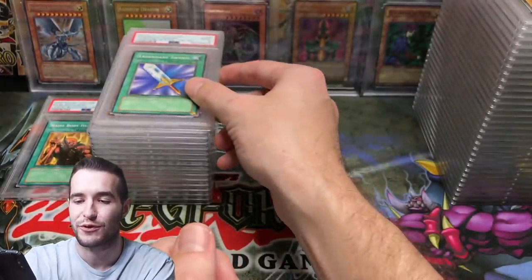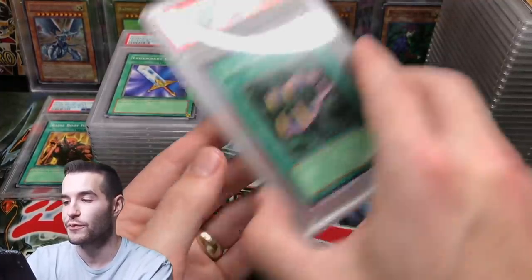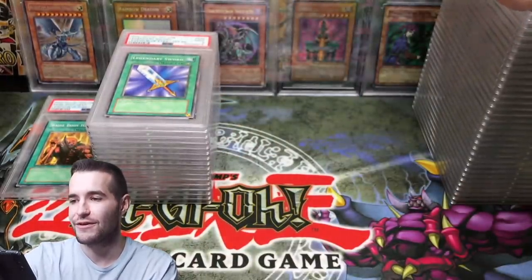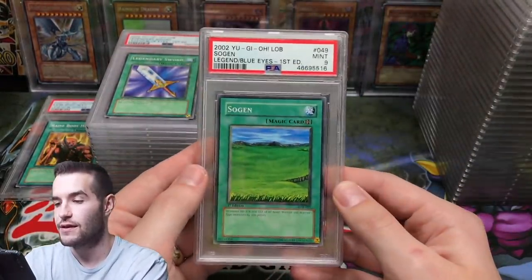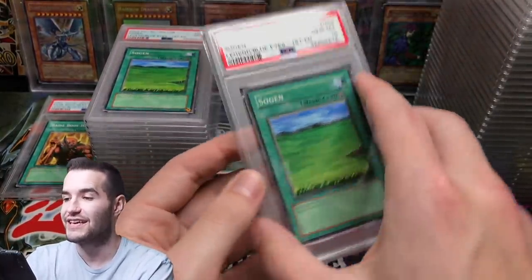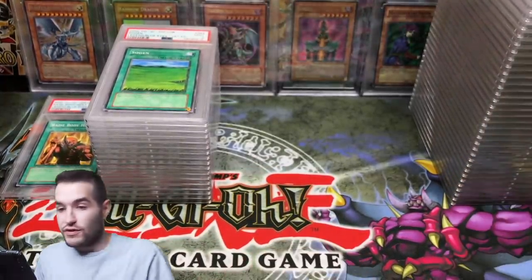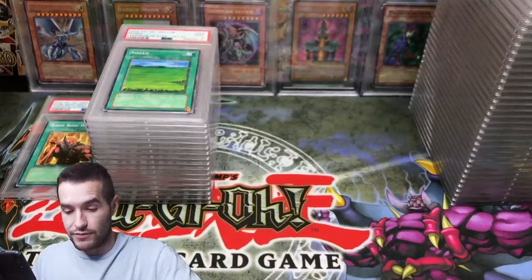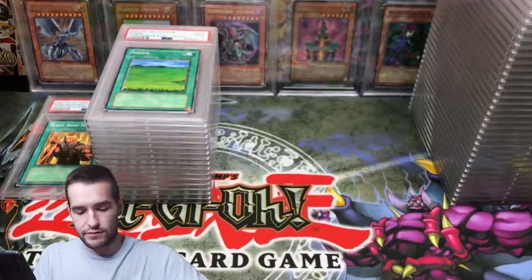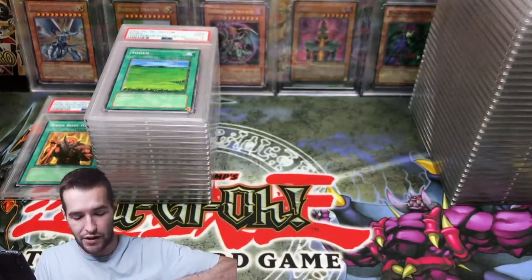Legendary Sword — that's a short print, would have been a good one. Beast Fangs — another good one. Wasteland — always nice to see, another 10. So Again got a 9, then So Again got a 10. We've got a huge pile of 10s at this point — this is going very well. I mean, we have a lot of 9s but it's only natural; you're gonna get some.